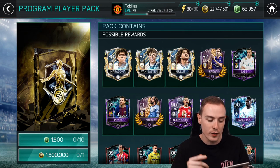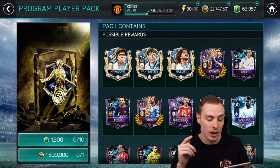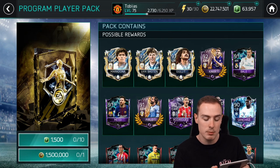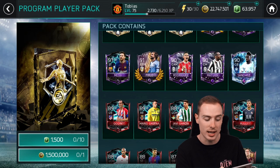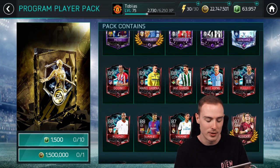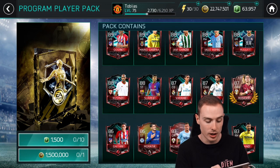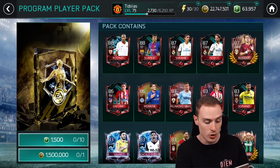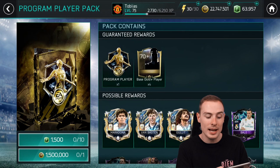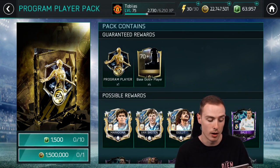As well as that, we have End of Era Kaka, La Liga Rivalries Bale, La Liga Rivalries Messi, End of an Era Pirlo, what I believe is a flash sale James Rodriguez and Matuidi, a free Sanchez — this is really testing my knowledge of events over the last few months. We've got a lot of La Liga Rivalries players, End of Era Ryzycki, ex-Arsenal, plus some matchup players — genuinely a collection of the best players released on FIFA mobile over the last few months.